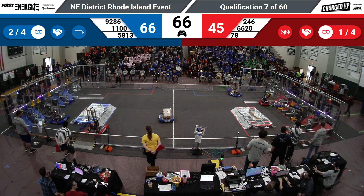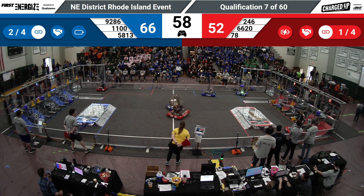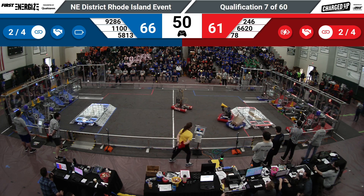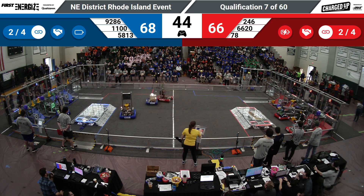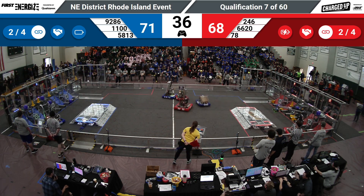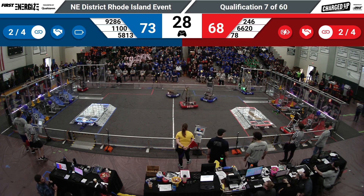We're getting some mean defense from 6620, the Northam Engineers, with Airstrike back in their substation retooling. 5813 crossing paths, playing some mean D in the midfield — beautiful collisions. A foul called on 9286, but their partner plays the cube in the coopertition zone, good for another three points in the mid row. With 30 seconds left, blue leads 73 to 68 — this one's going to be tight.